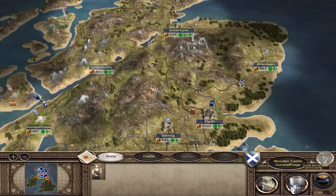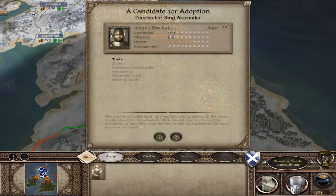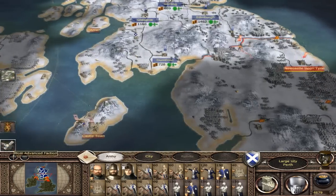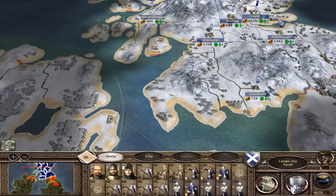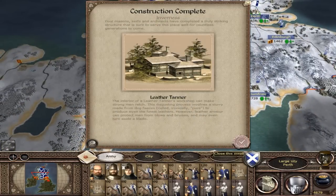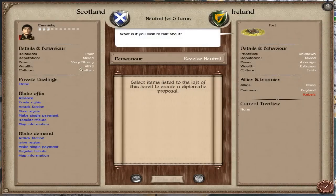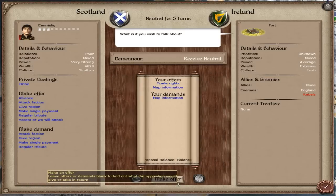We're going to pick up where I left off - I have to end the turn, it takes seconds. We're gaining money slowly, which is really good. Most advantaged faction is England. First thing, we're going to get some trade with Ireland. Trade rights, map information - that's balanced.